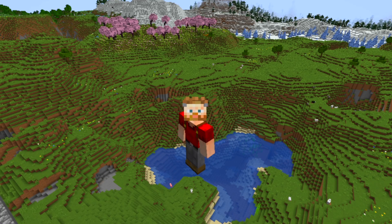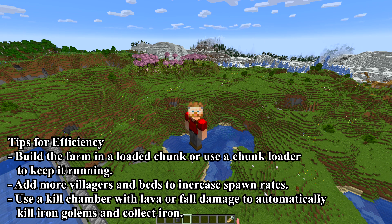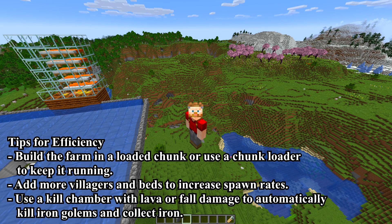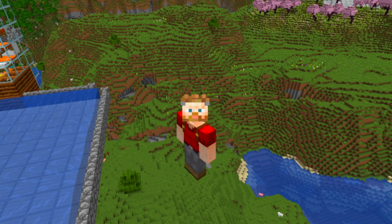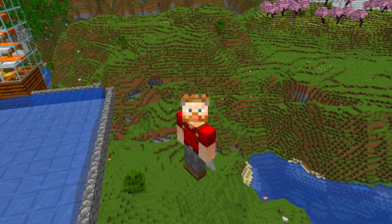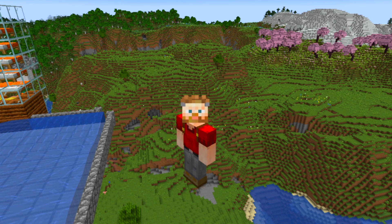Tips for efficiency: build the farm in a loaded chunk or use a chunk loader — don't really care about that. Add more villagers and beds to increase spawn rates — utterly pointless, not doing that. Use a kill chamber with lava or fall damage to automatically kill iron golems and collect iron. Lava — that gives the latitude to actually put lava in the kill area to deal with the iron golems. Let's go!